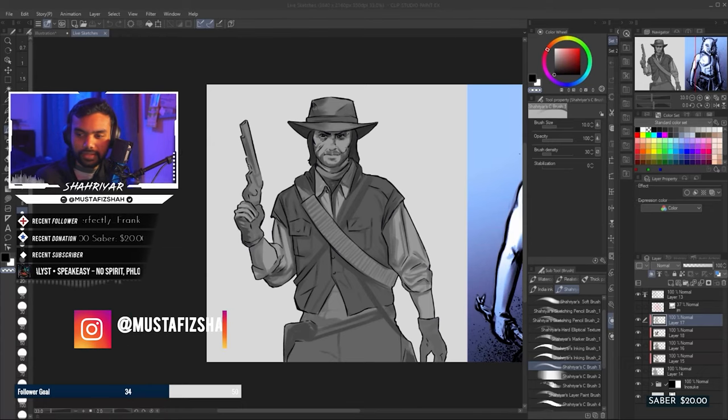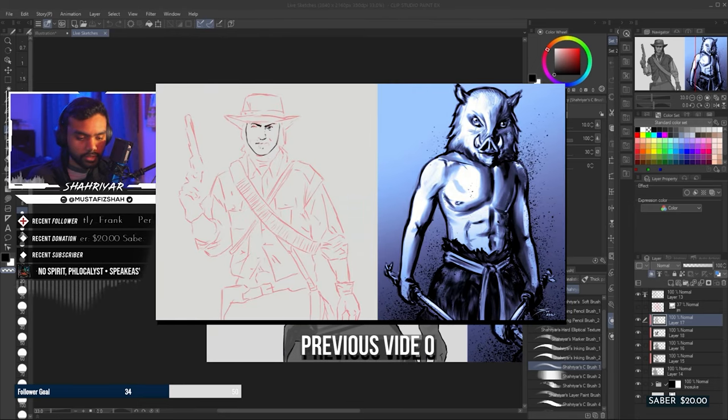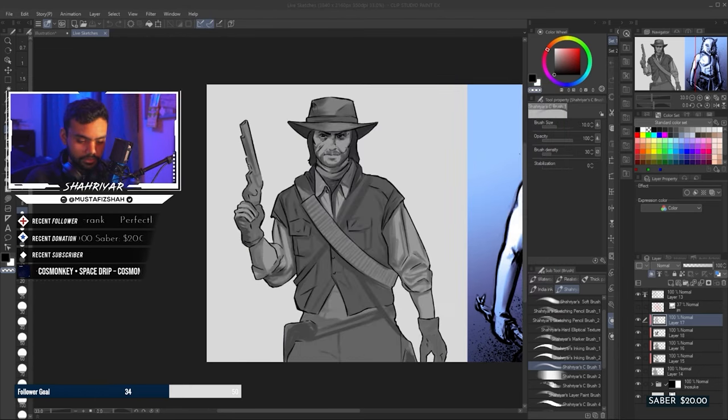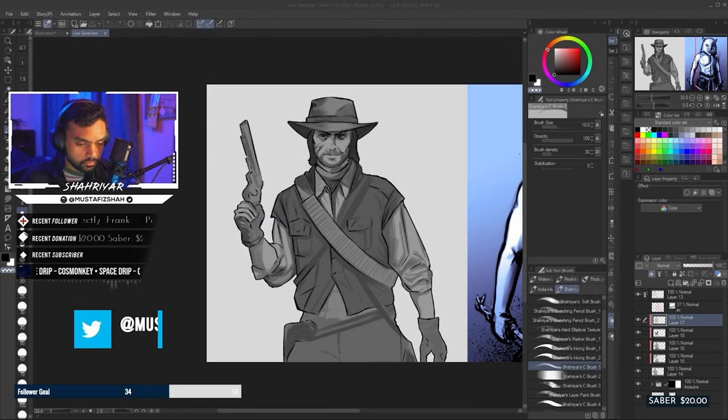Which is John Marston from Red Dead Redemption. If you haven't seen the previous time-lapse, you can find it in the cards above and also in the links below. Initially we had just taken this as a quest, and I had been playing a lot of Red Dead Redemption through backwards compatibility via Xbox and also checking it out via the Xbox Xenia emulator, and it's been fun.